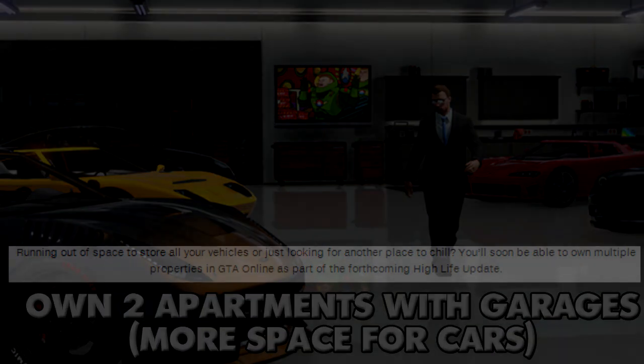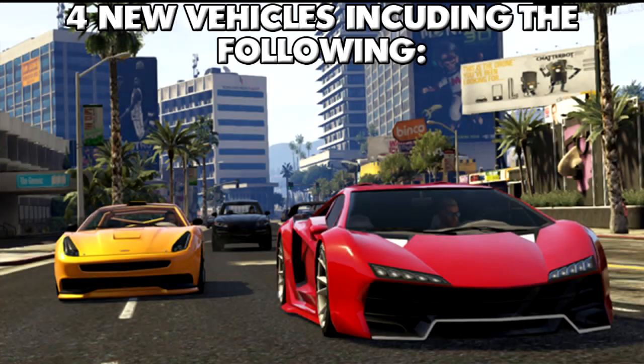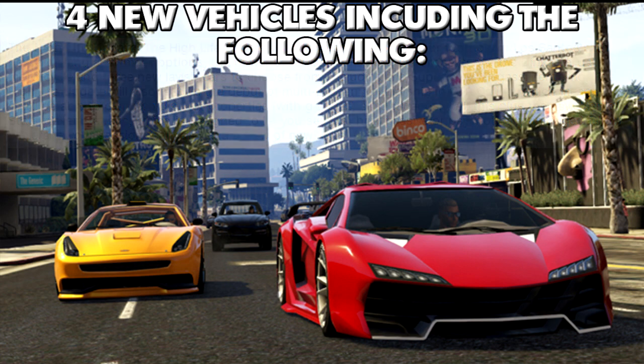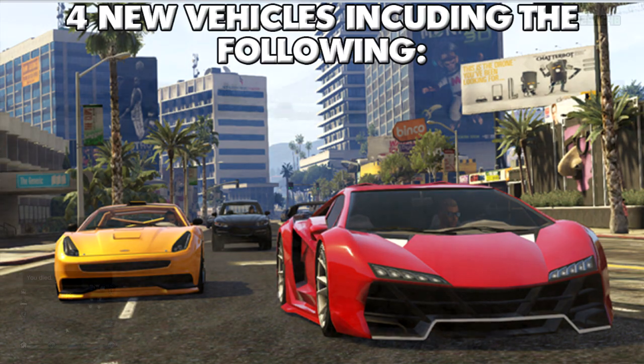The next amazing thing in this update is there's going to be four new vehicles. Only three of these vehicles have actually been released. Right here on the screen you should see that it says there's the new Dinka Thrust motorcycle and three new lavish cars to choose from, including the two we already know — the Pegasi Zentora and the Dubashi Mascaro. Sorry if I pronounced those wrong, but there isn't exactly any way of knowing how to pronounce them.